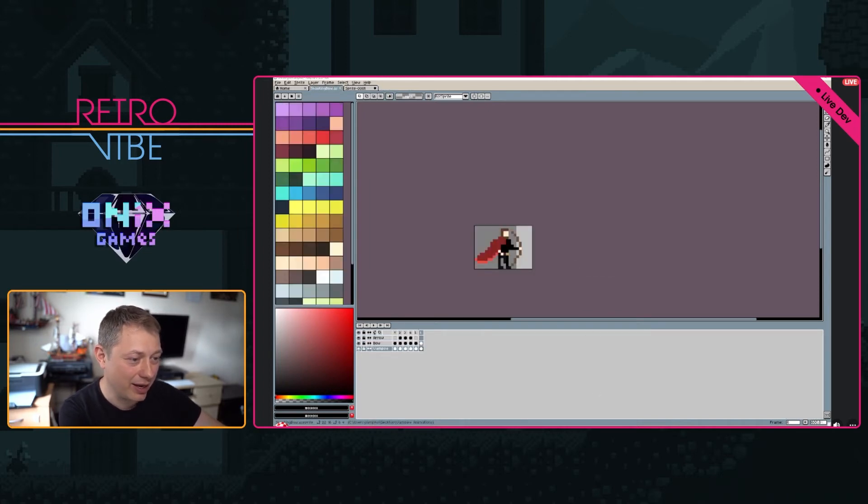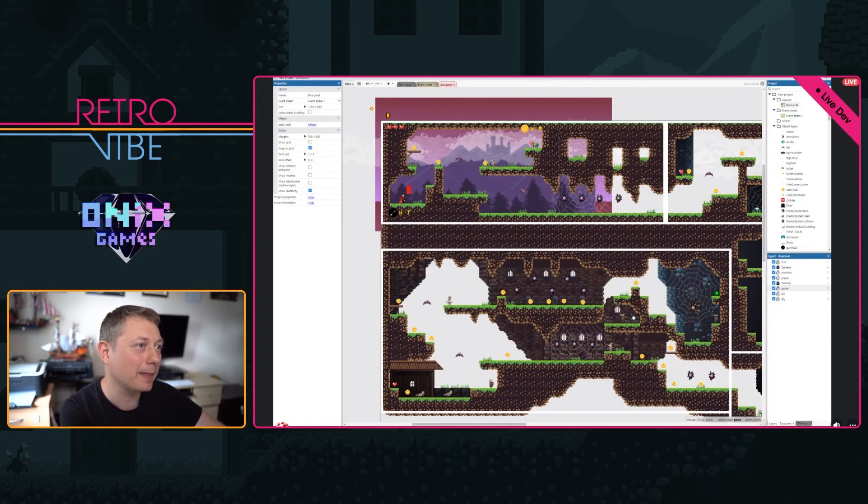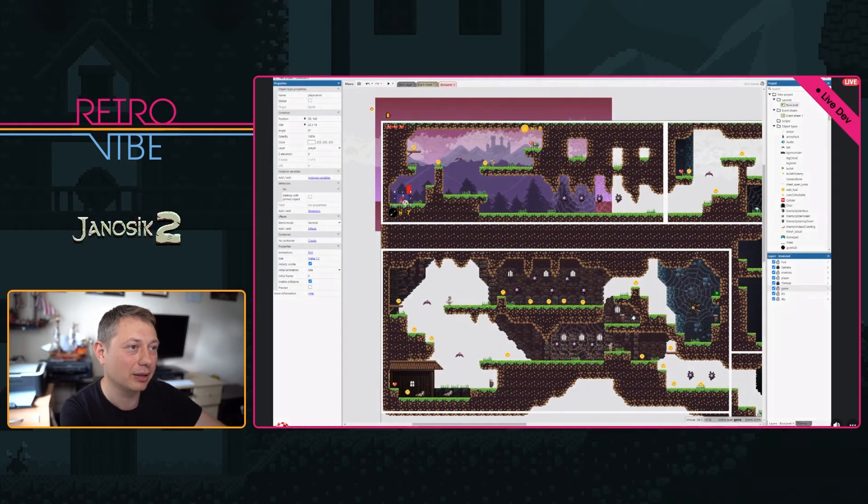That's what I mean when I say every single pixel makes a real difference. Let's save this, export it as a sprite sheet — I'll call it 'shooting bow' — and import it to the game.